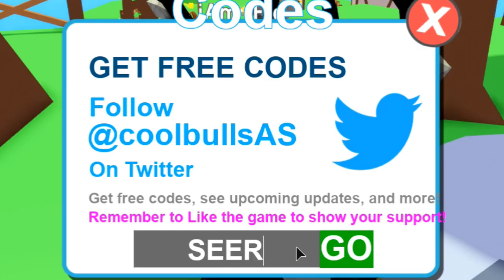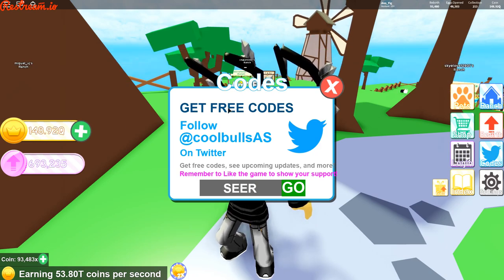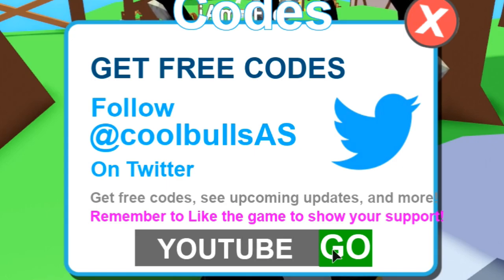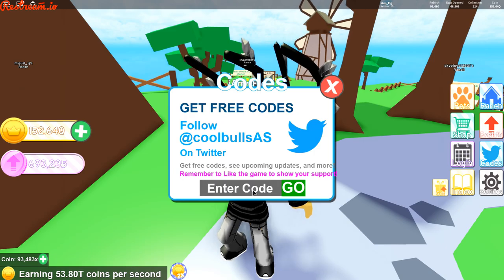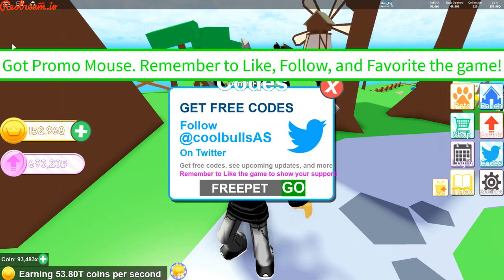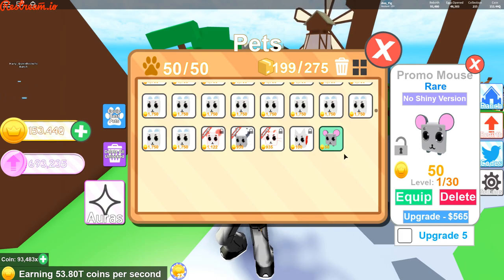Another code you want to use is 'seer' — that'll give you a whole bunch of coins as well. If you want a free pet, use the code 'youtube' and you can get a free pet — the YouTube Cat — so grab it because it can go away at any time. Here's another one: use the code 'freepet' and you'll grab yourself a free pet called the Promo Mouse. It's not super strong but it's a free pet you can add to your collection. Don't forget to lock it too.